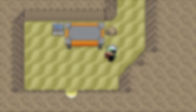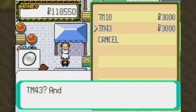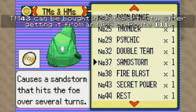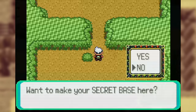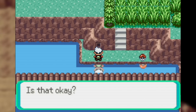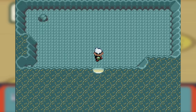Moving on to Generation 3, these games only introduced a single new move that can be used outside of battle, and that move is Secret Power. Secret Power is a unique move in Ruby, Sapphire, and Emerald that allows you to interact with certain areas and open up secret bases. Secret bases, in and of themselves, are an entirely other mechanic which could also be its own video. Also in this generation, Rock Smash was promoted into an HM.